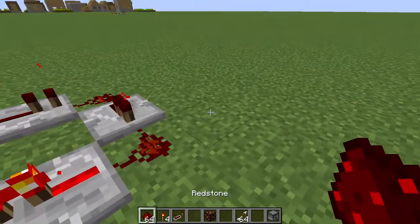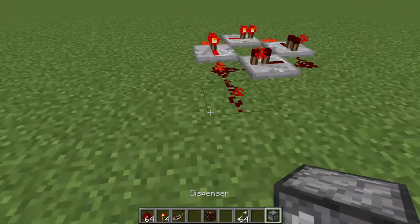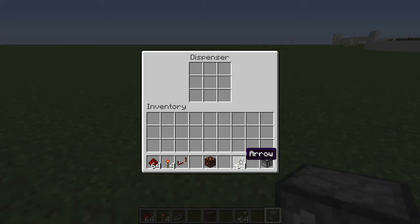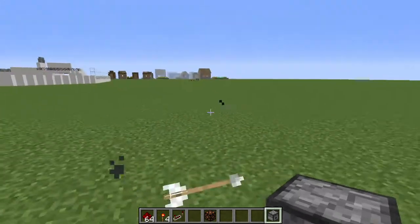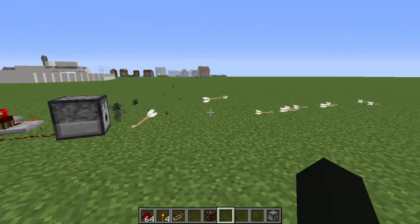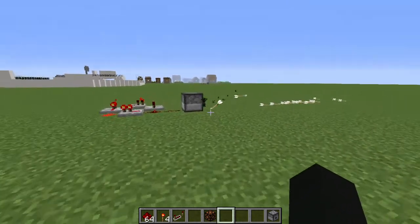That can be useful for some things — like if you want to keep something going continuously. For example, with this dispenser, you can make a trap by putting arrows inside it. So if you want to make a trap or mess with your friends, you can do that.